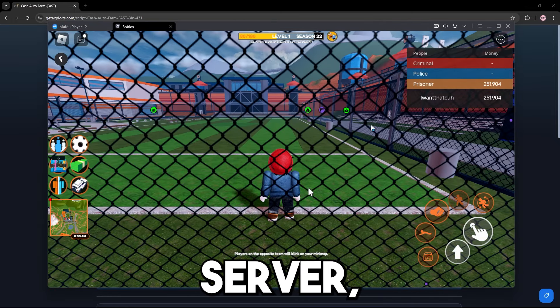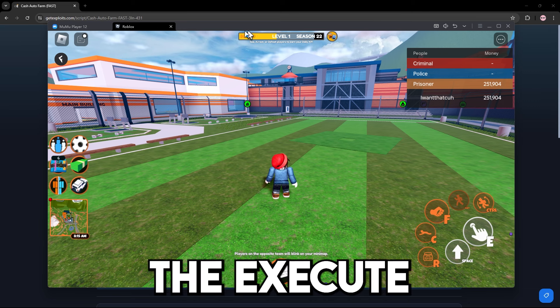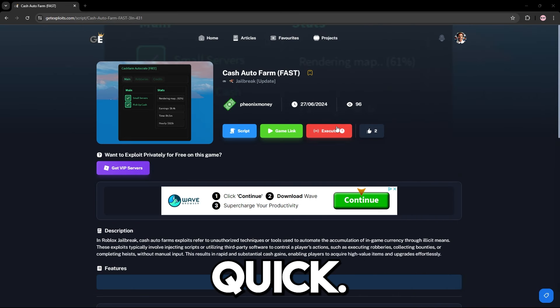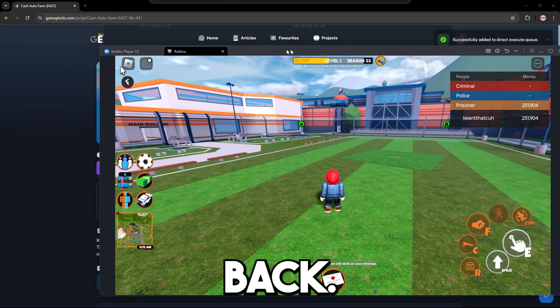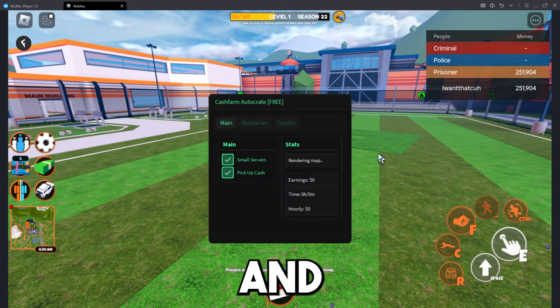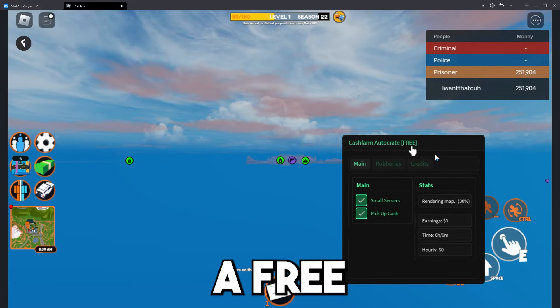I've just joined up a private server as you guys can see. Pretty much what I'm going to do is use the execute feature, so I'm just going to drag this to the side, press execute, drag it back, and we can view it executing in real time.